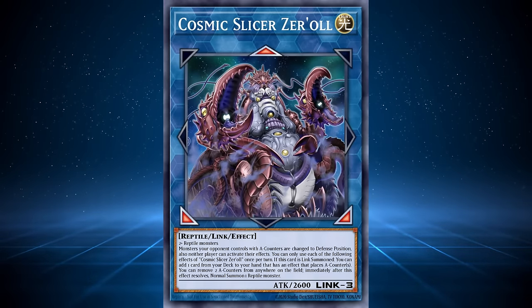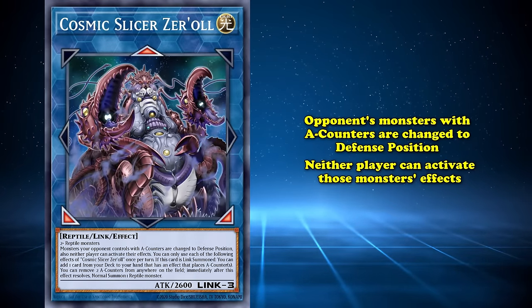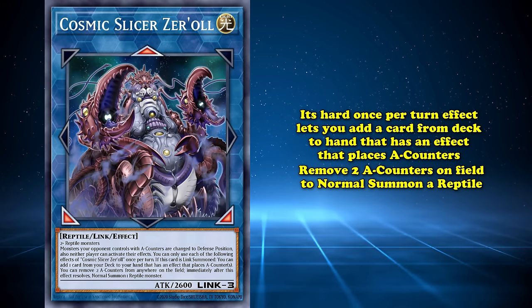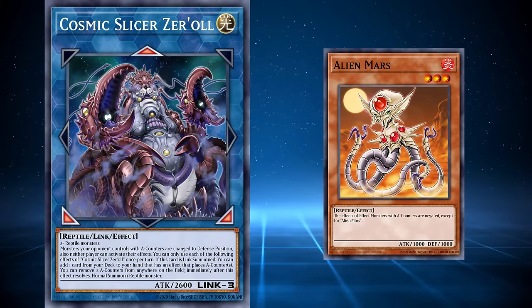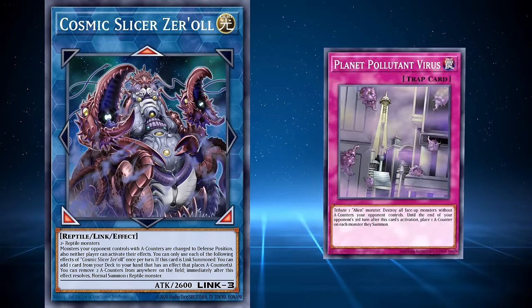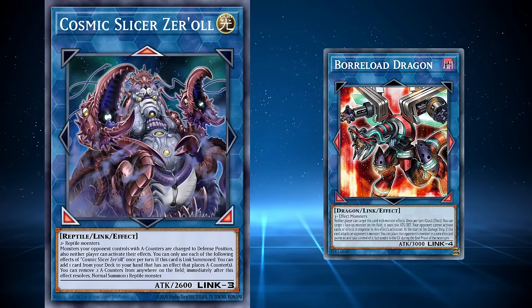If you think that link was good, wait till you see what boss they got in Dawn of Majesty. Cosmic Slicer Zer'ol was a link reptile that requires two or more reptiles for its summoning. Your opponent's monsters with A-counters are changed to defense position, and neither player can activate those monsters' effects. Its hard once-per-turn effect lets you add a card from your deck to your hand that has the effect of placing A-counters. You can also remove two A-counters from the field to add a reptile monster from your deck to your hand — yet another Skill Drain for the archetype. Unlike Mars, this card was better in terms of attack and took less effort to protect while shutting down your opponent's monsters. It also fetched you A-counter-based cards to help its effect, and the monsters switched to defense position, stopping your opponent from attacking — including Zer'ol. However, they seem to have forgotten links can't be changed to defense position, meaning it's possible for your opponent to summon extenders and link climb into a monster bigger than 2600 attack.